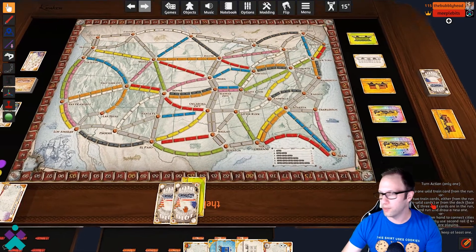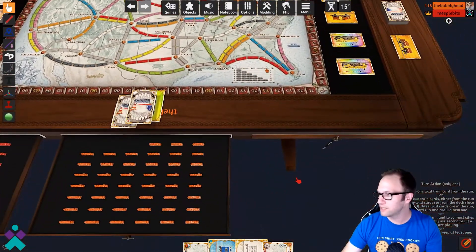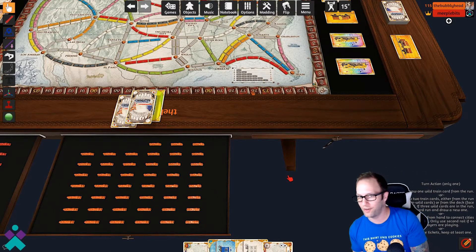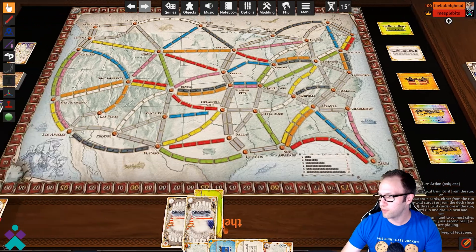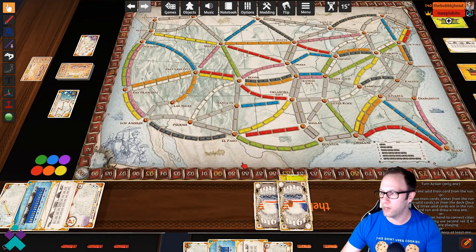The good thing is over here on the lower right-hand side there is some light instructions. It does tell you what you can do on your turn. Turn action — take one of the following: draw one wild train card from the run, draw two train cards, play train cards, or draw three tickets and at least keep one. So they give you some light instructions to help you along.